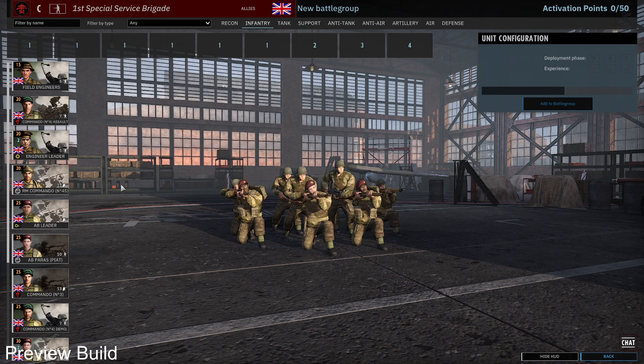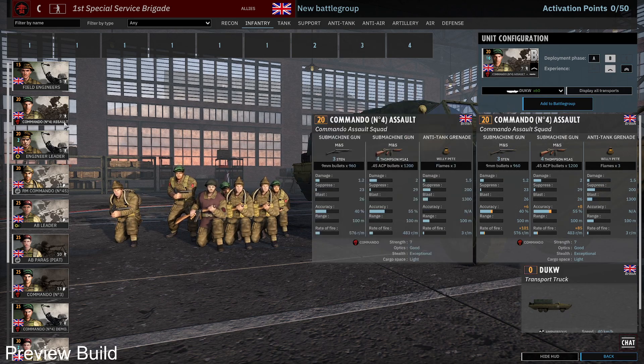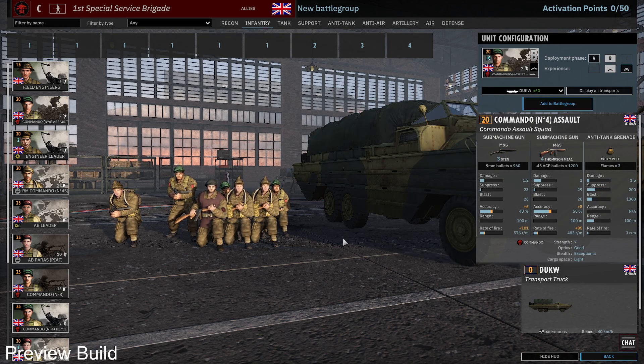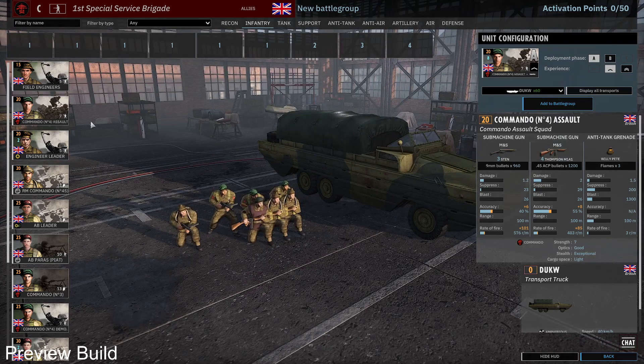You get the known field engineer — super cheap. Then we come to the first new unit: Commando Number 4 Assault Unit, British troops. They are an assault squad; they don't have the Shock trait but they are very CQC-ish. I'm not 100% sure what the Commando trait actually does — it's still work in progress and there's no description yet in the tooltips. Three Stens, four Thompsons, decent availability, and with the Willy Pete you can use them in CQC as well.